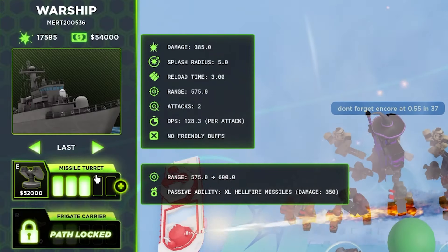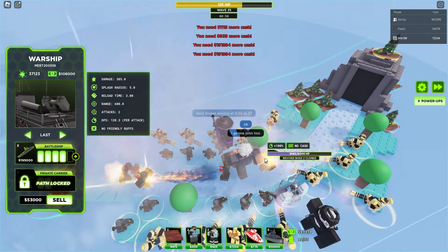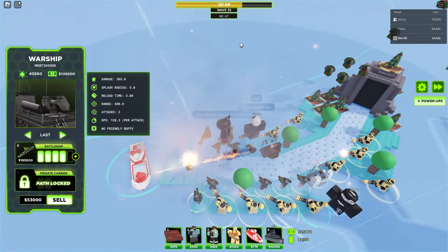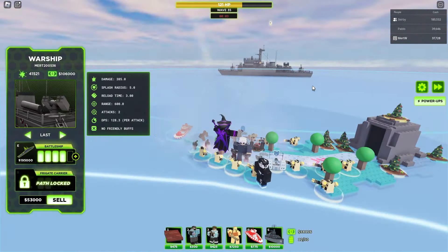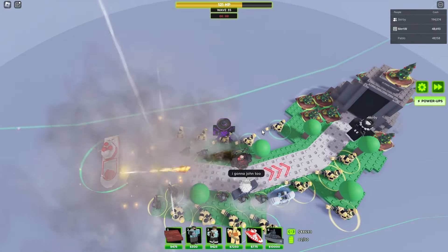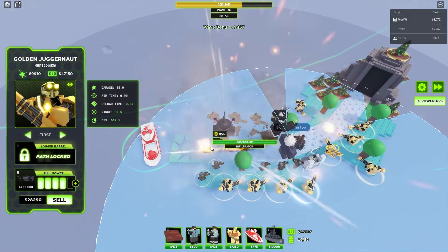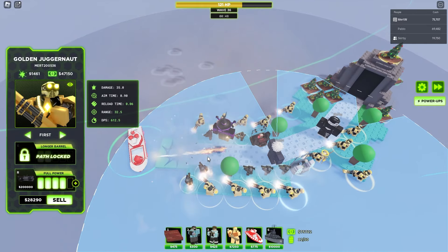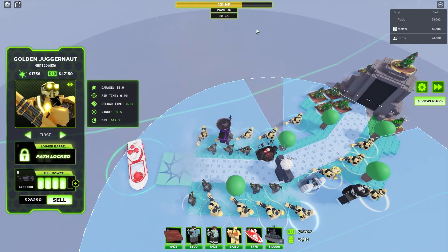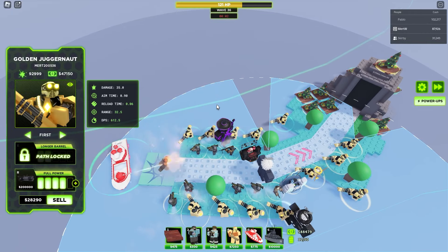If the elite grenadier throws its grenade, we could die in this wave. But because we put our towers on last targeting, we killed it before it could drop the grenade. So we passed wave 19. I will keep all my towers on last targeting so we can kill any elite grenadiers which will spam in the later waves. The elite grenadiers are a huge problem — they spam shockers which are so annoying.